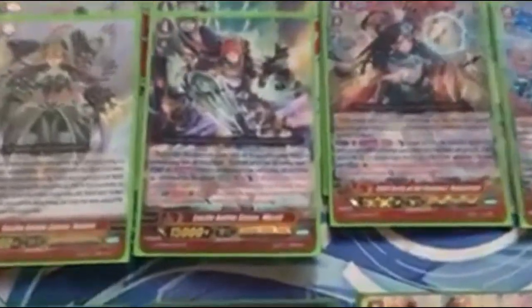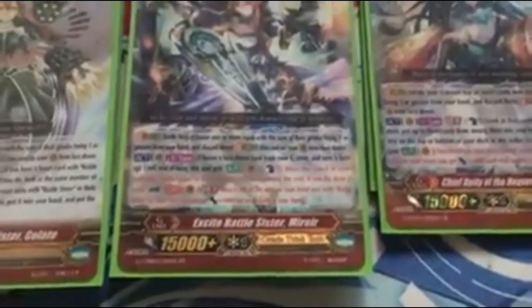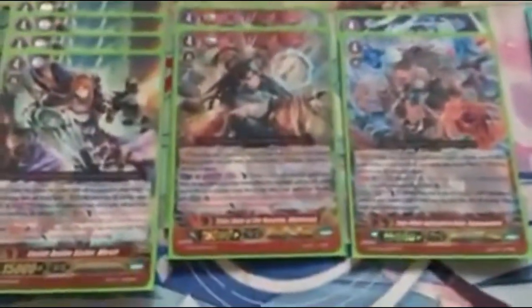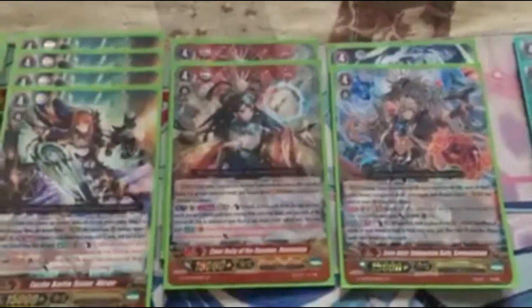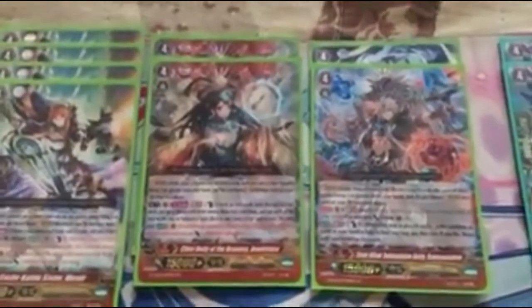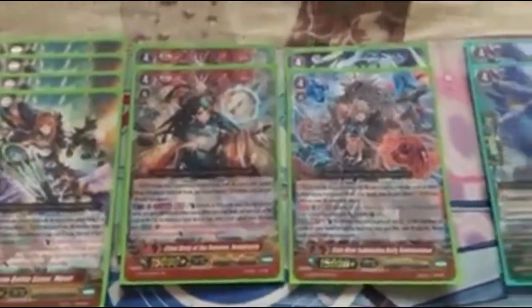Second ability is Generation Break 3. During your turn, all your units in the front row that are Battlesisters get 1,000 for each card in your hand. Minimum requirement is the Oracle Ability, so 5 cards in hand. Then we got the game finisher. To achieve the G-Death of Heavens Mana Russell skill: Counterblast 1, check the top 5 of your deck, add up to 3 to your hand, put the rest on top and bottom in any order. Then for every time you drive-check a grade 0 or trigger unit, your entire front row gets 5,000 for each — which is really good.